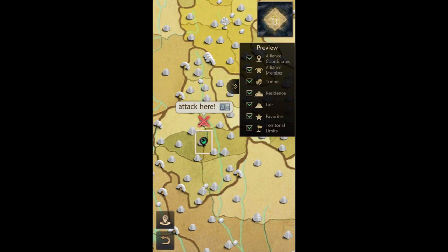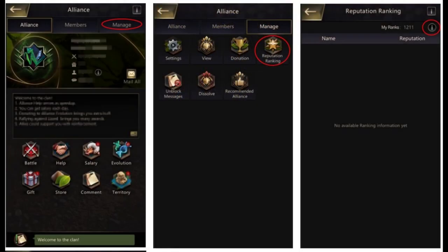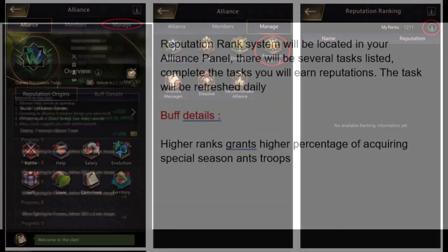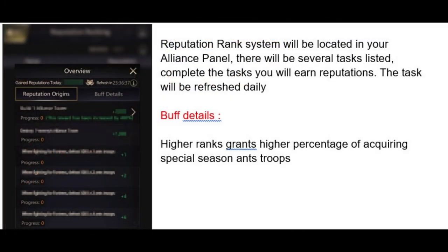We're on page 29 out of 31, covering alliance reputation. There's a reputation ranking system that shows how your alliance members are ranking and where reputation comes from. Higher ranks grant higher percentages of acquiring special season ants. The higher your reputation rank, the more season ants you get to fight with. As it should be — your highest contributing members will have more ants. So be a contributor and play the game.